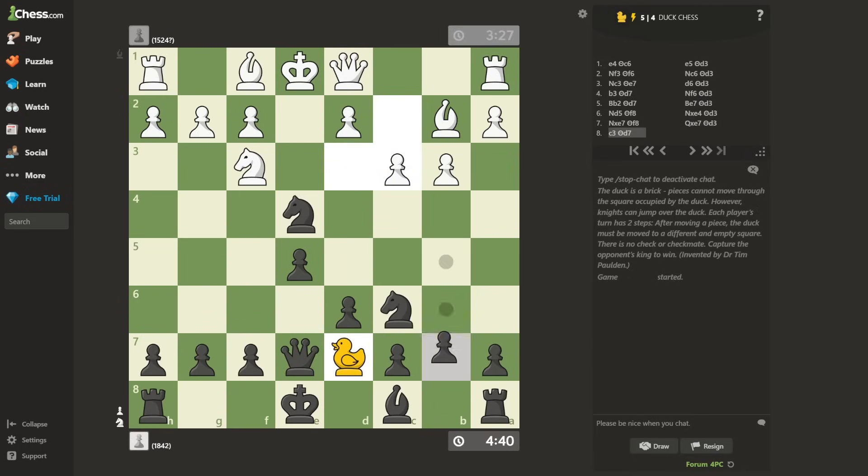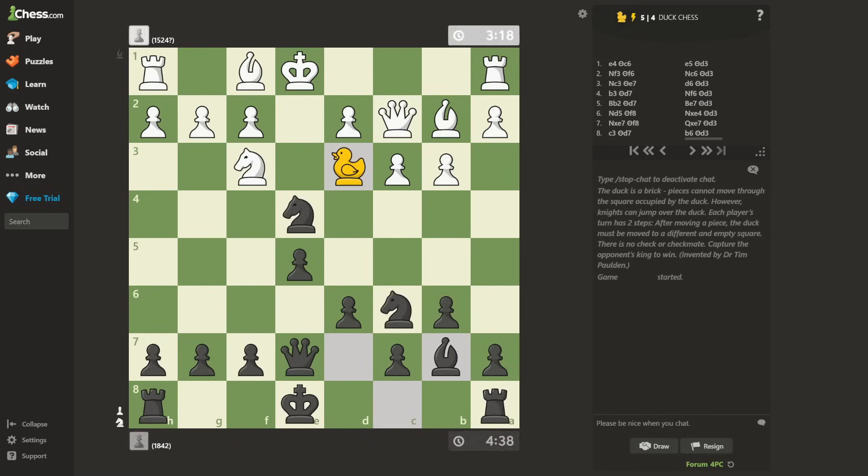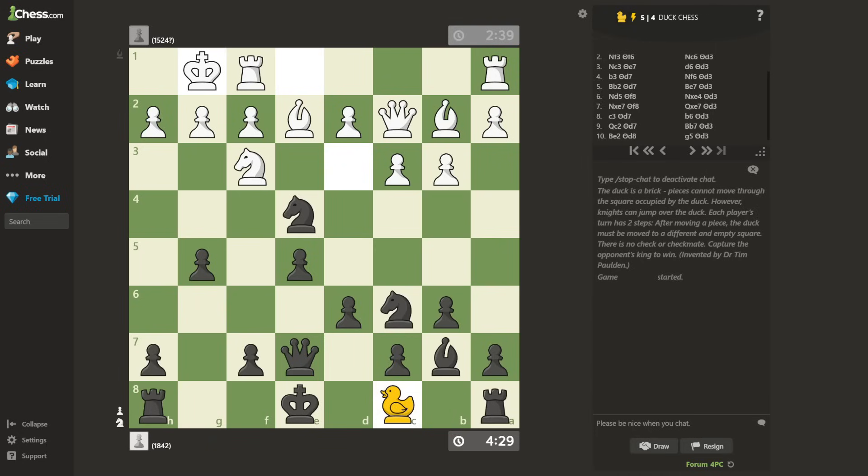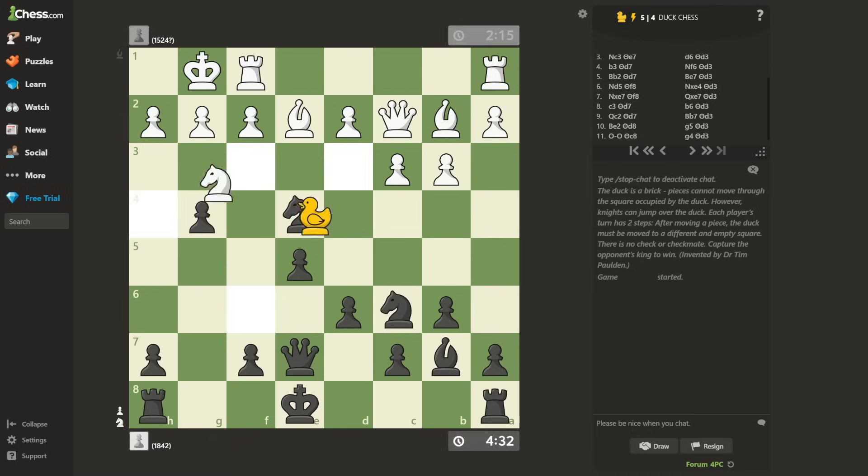C3. B6. Queen C2 — very aggressive, but that gives me even more reasons to keep the duck in the same place. Bishop E2, let us start making progress. G5. I may have to regret this though — looks way too aggressive for comfort. Castle. G4. Knight H4. I was expecting a retreat instead of an advancement — very aggressive.